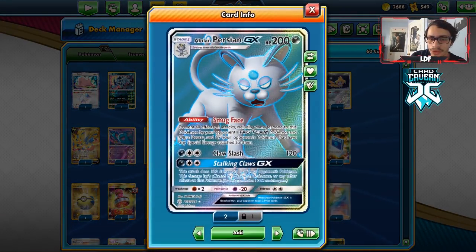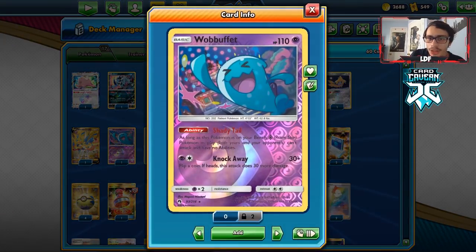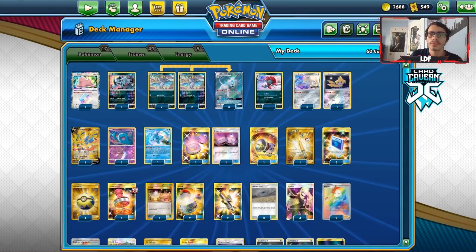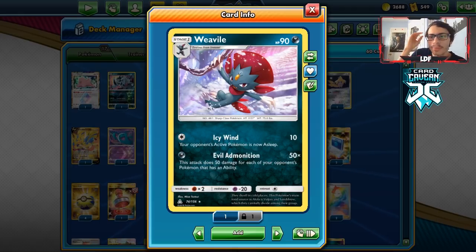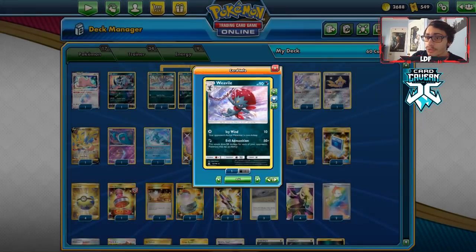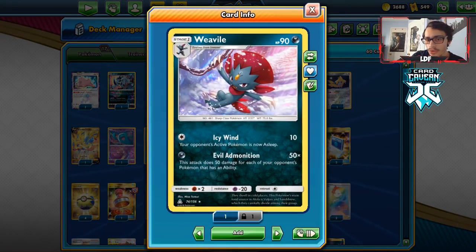There are so many matchups you can just beat. Blacephalon, for example — we play Wobbuffet in here to prevent them from being able to use Victini on me. We have Absol to slow decks down. We have Weavile as another nice attacker. A lot of decks right now play Pokémon with abilities — think of all the Dedennes and Jirachis in play. Weavile can do a clean 200 damage and take a knockout. This could also be a way to deal with those V Pokémon.